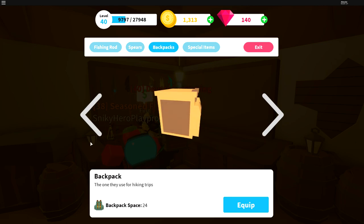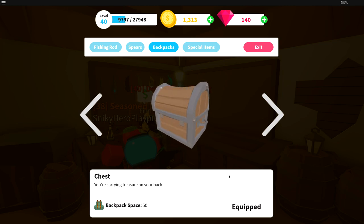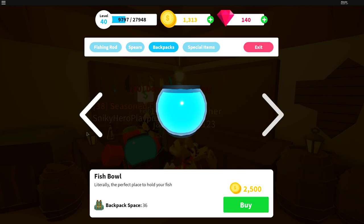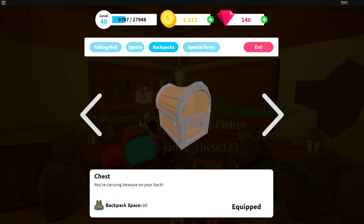The next thing is if you want to go out for a long period of time, you definitely need a big backpack. I'm using the biggest one available outside of spending Robux, which holds 60 backpack spaces. You can use any of these, but if you're going to be out there for a while, the chest is definitely the best one.